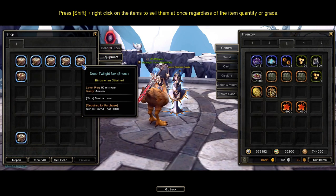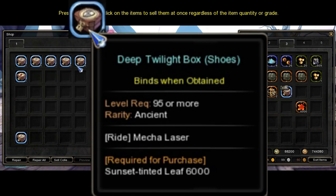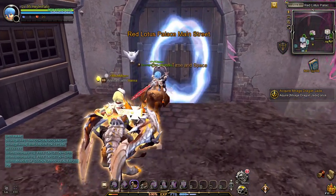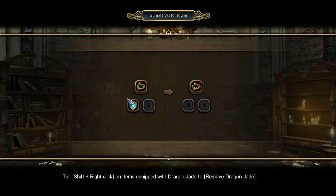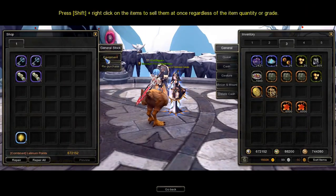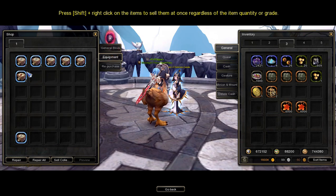The box you need to purchase is the Deep Twilight Box Helm, which will only give the Helm part, and the Deep Twilight Box Shoes, which will only give the Shoes part. To buy them, go to Red Lotus Palace Main Street and enter the Sunset Watchtower. Talk to Priestess of Darkness Kanell, select Sunset Cloister Shop, and select the Equipment tab. There, you will see the Deep Twilight Box Helm and Shoes on the upper section of the shop.